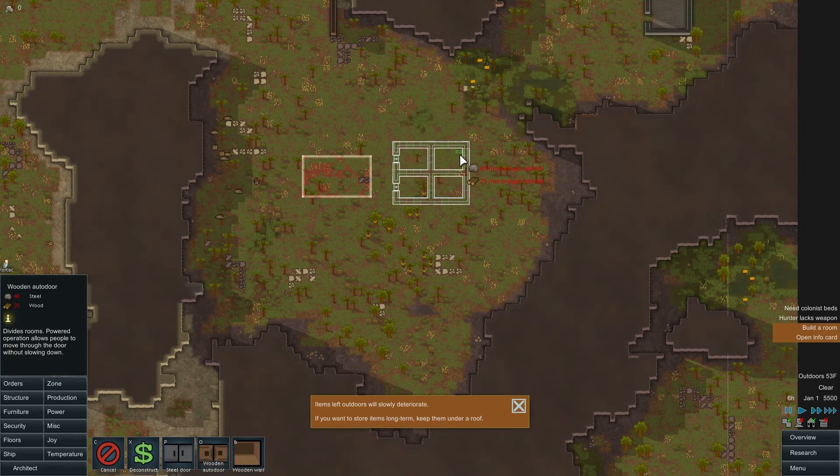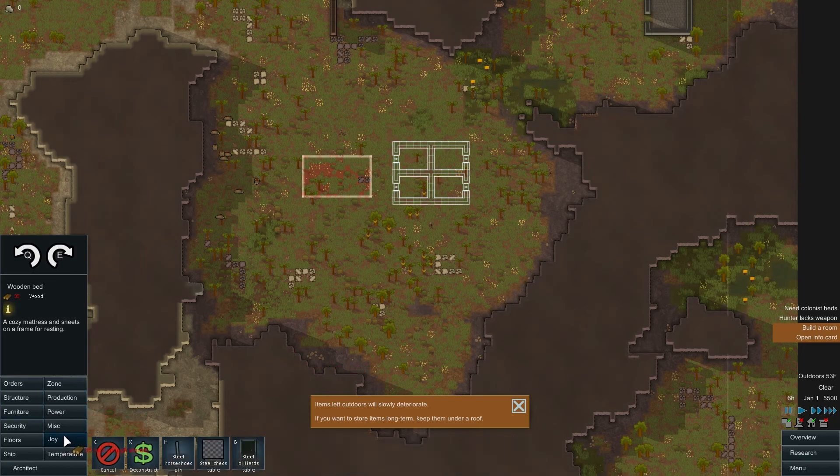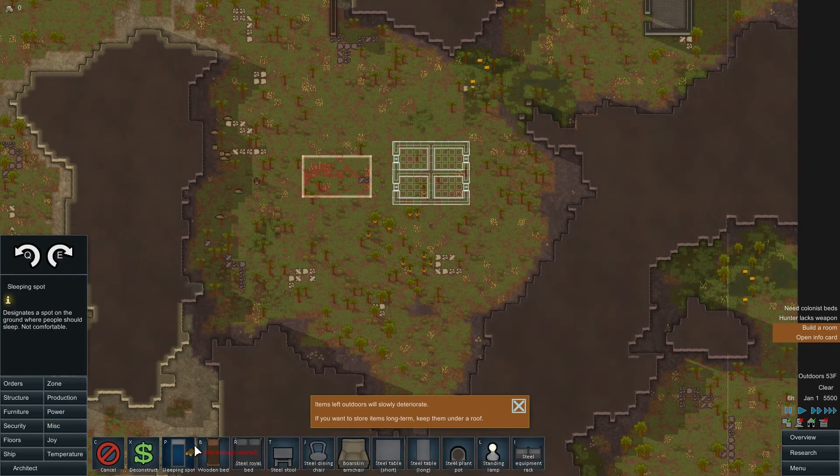Now, do we want them to be able to visit each other's rooms? I think we'll just keep them like a little apartment complex — everyone gets their own separate domicile. Let's go into furniture and make them some nice wooden beds. They're going to have an abundance of wood, I hope. We'll rotate the beds here. Before we do beds, we should probably do floors. There's the joy menu right there — all the things we can do for joy, we'll get into that eventually. We'll make some wood floors here. Keep it simple. Nice wooden buildings — nice and easy to burn down. We can also put floors under the doors.